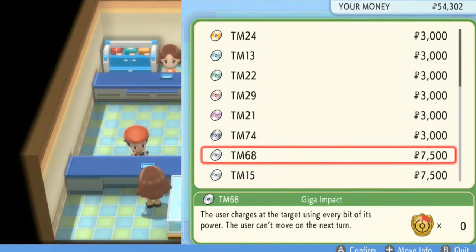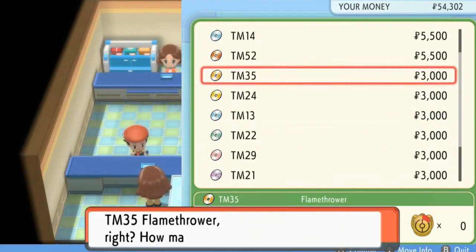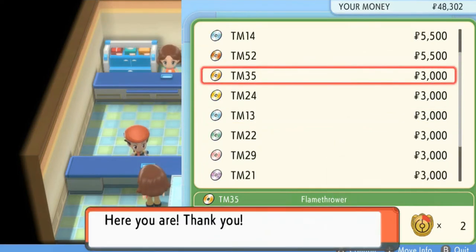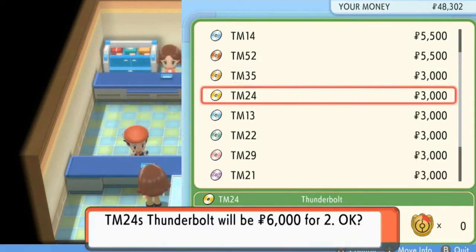And then the more destructive moves like TM68 Giga Impact and TM15 Hyper Beam. We're going to buy quite a few of these things because we kind of need to stock up on a lot of good moves and whatnot.